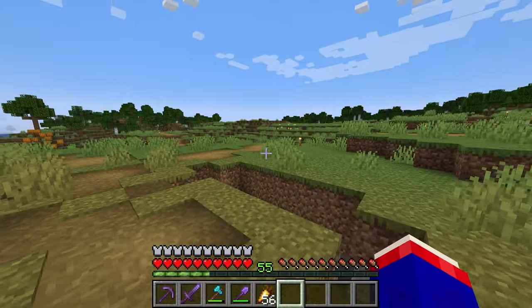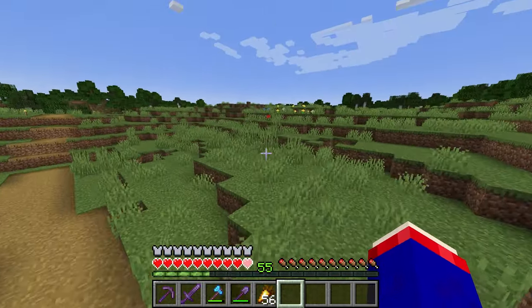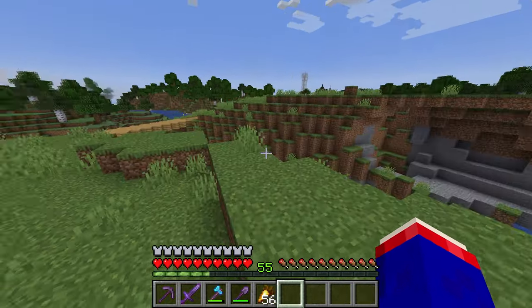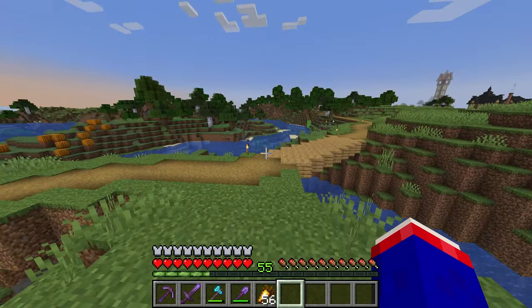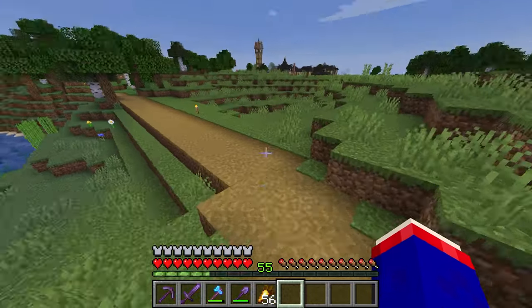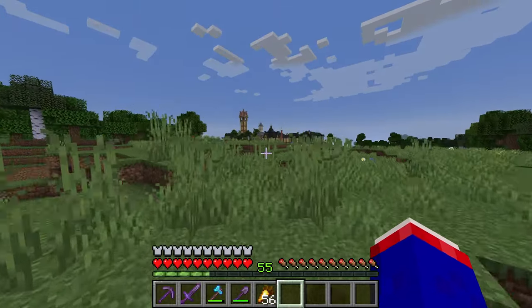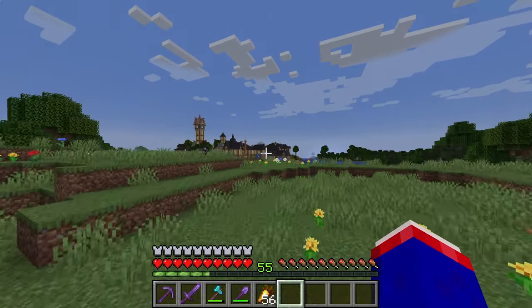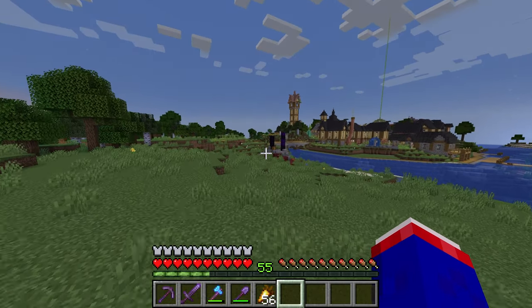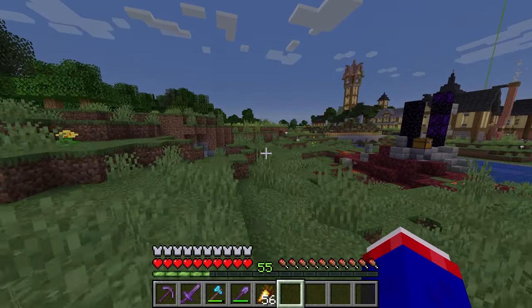Today we are tackling my white whale. I call it my white whale because this is the build that started me merging the two series together into one, and taking a break from this world — when it was really just hard to keep up with two series at once. That would be this hole right up here. It's always been in the Riverton skyline and it's always been really hard to figure out what to put there.